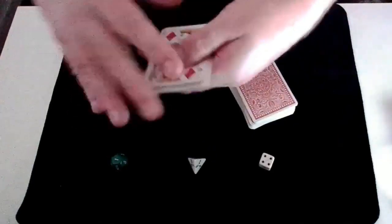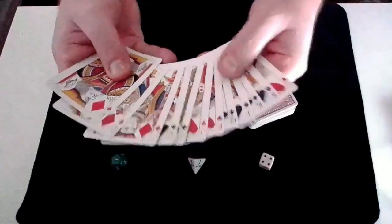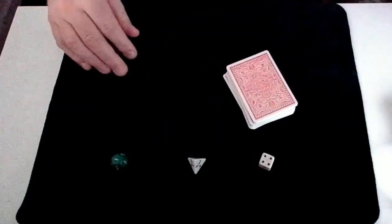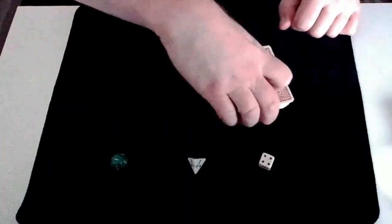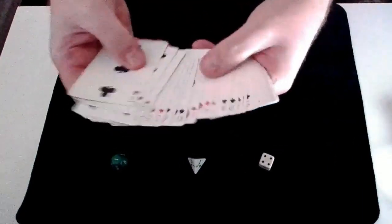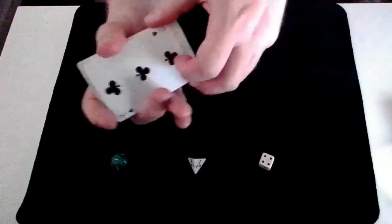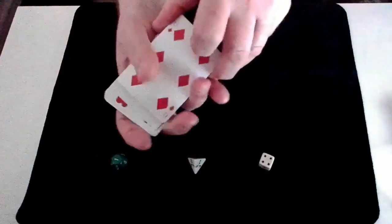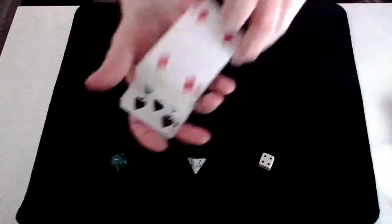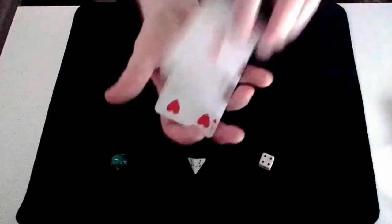So I've removed all the picture cards from this deck as we don't need them at all for this trick. In the rest of the deck that we're going to use we are left with all the value cards from 1 to 10, ace being 1. So random predicts random.